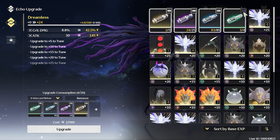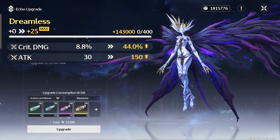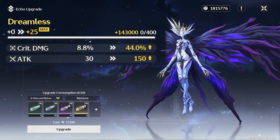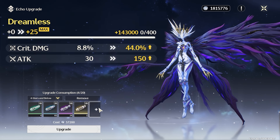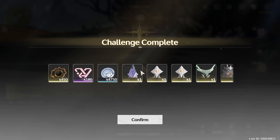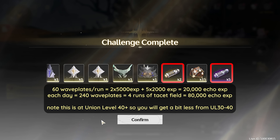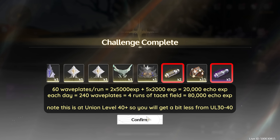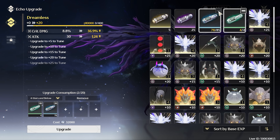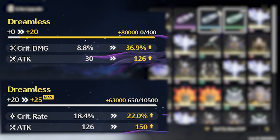Currently, if we level just one echo from 0 to 25, it will take you roughly 143,000 echo exp and 50 gold tuners — around 2 days of farming from the tacit fields. However, similar to other games, echo exp is not evenly distributed between each of these levels. Leveling from 1 to 20 only takes 80,000 exp, and then it costs an additional 63,000 exp just to level your echo from 20 to 25.